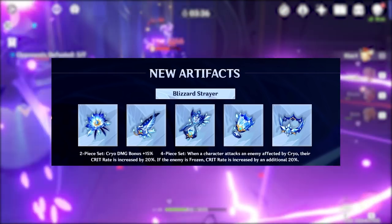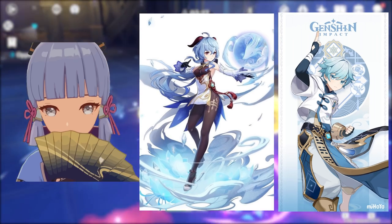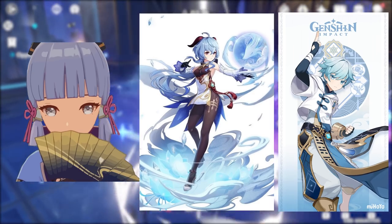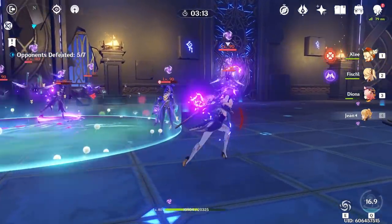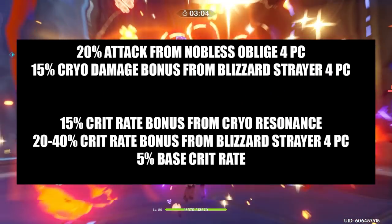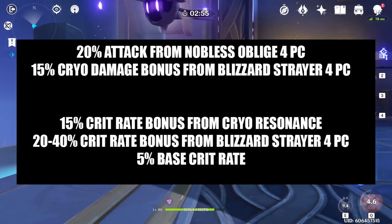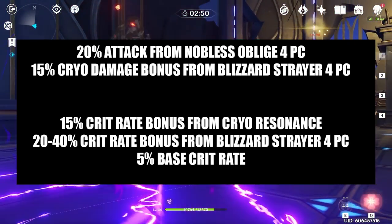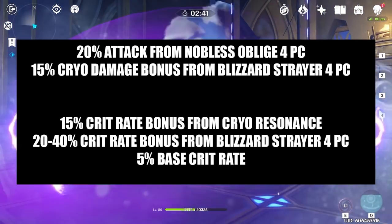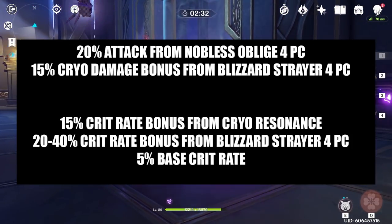Up until now, we haven't really had a good cryo main DPS. With the new artifacts coming, Chongyun will likely become very viable as a main DPS. Ganyu is coming in patch 1.2 and appears to also be a main DPS, and we have Ayaka coming in patch 1.3. Now let's look at all the set bonuses you will get while running Diona with the Noblesse set and another cryo DPS with the new 4-piece Blizzard Strayer set. For attack and damage bonuses, you're going to get 15% additional cryo damage bonus from the 4-piece Blizzard Strayer set, and a 20% additional attack bonus from the 4-piece Noblesse set when Diona's burst is activated. As far as crit rate bonuses go, your main DPS will get 15% crit rate from the cryo resonance, plus an additional 20% to 40% crit rate from the 4-piece Blizzard Strayer set. Every character also has a 5% base crit rate. That's up to 60% crit rate without any artifact or weapon stats, which is huge. Any way to get crit rate outside of artifact main or substats is extremely helpful and makes RNG way less painful.